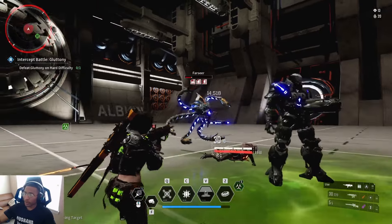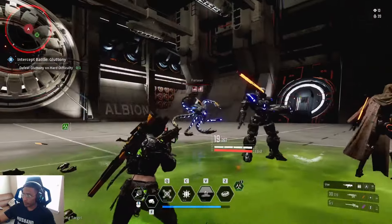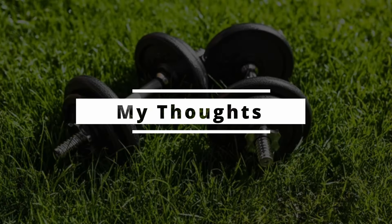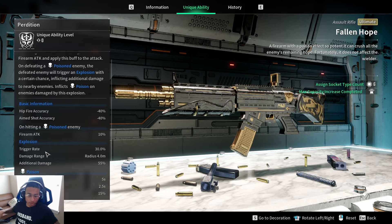With Frena: we got our first explosion proc hitting around 14,000 damage, and a second explosion proc shortly after. At max level the explosion chance only goes from 30% to 40%, so it doesn't skyrocket — I'd like to see at least 50–60%, but we work with what we've got.